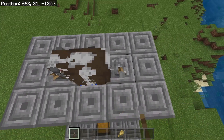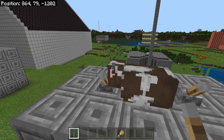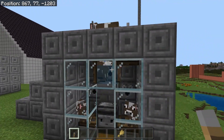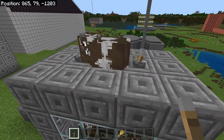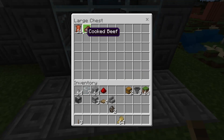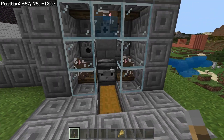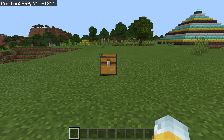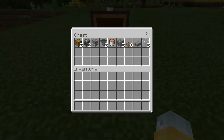I'll link all the people I found these farms from in the description below — one of them is TBogs, and I'll make sure to leave those links down there. They're from a little while ago but these work in version 1.17. Very simple. The second farm we're going to cover today is a cooked chicken farm.